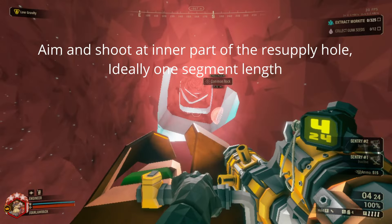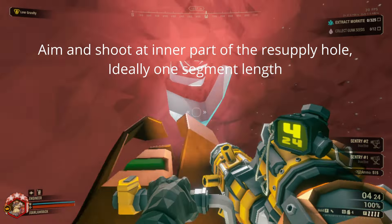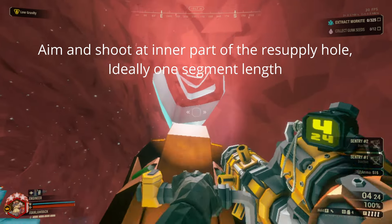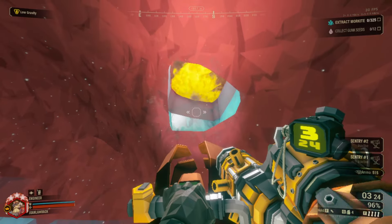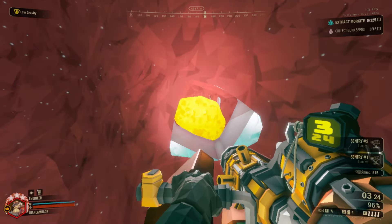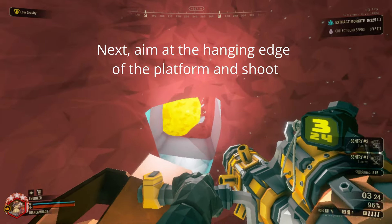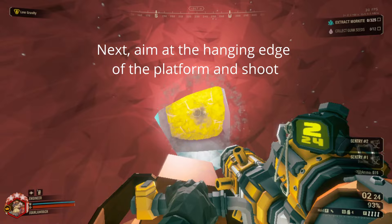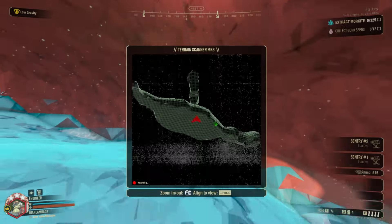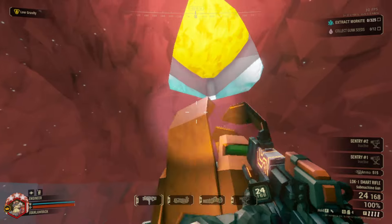When you get called like that, or maybe you see a resupply hole where you're holding, what you want to do is aim — do not aim at the edge, but inside the tunnel. Ideally at what I'll call the middle segment. Aim at that and you'll see it get blocked partially. Then you aim at the edge of that platform, or just the middle, and shoot another one. Now the resupply hole is actually blocked — if you see it on the map it's fully blocked so bugs cannot get in.